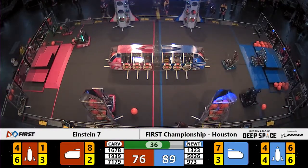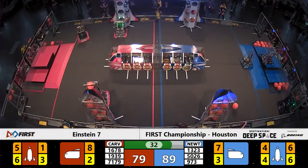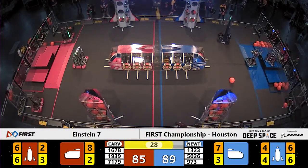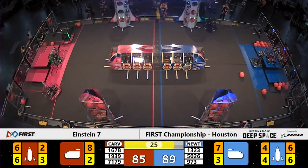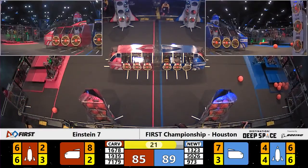The Kniggets running down a loose piece of cargo, spinning back around looking for an opportunity to get back to the cargo ship. 28 seconds left to go and only four points separate these alliances — it looks like it's going to be the endgame that decides who moves on.